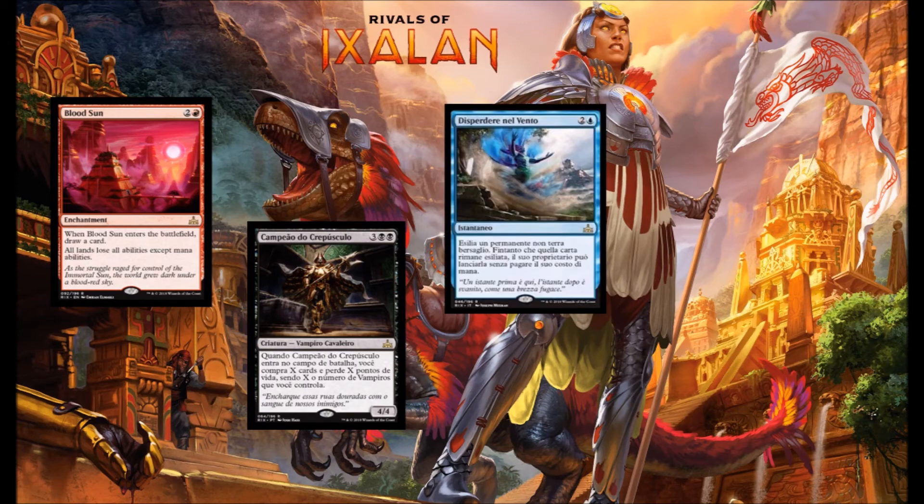Next we've got Disperse in Wind — blue and 2 for instant speed, allows you to exile target non-land permanent, and then the owner of that permanent can cast it without paying its mana cost for as long as it remains exiled. In Limited this is going to allow you to save your creature from your opponent's removal, or if a pump spell would make a block or attack unfavorable you can reset that. It also lets you re-trigger enter-the-battlefield effects, and this card would be pretty fun with Torrential Gearhulk as well.